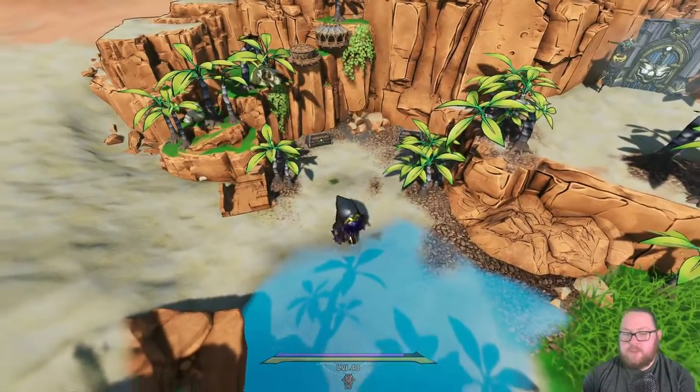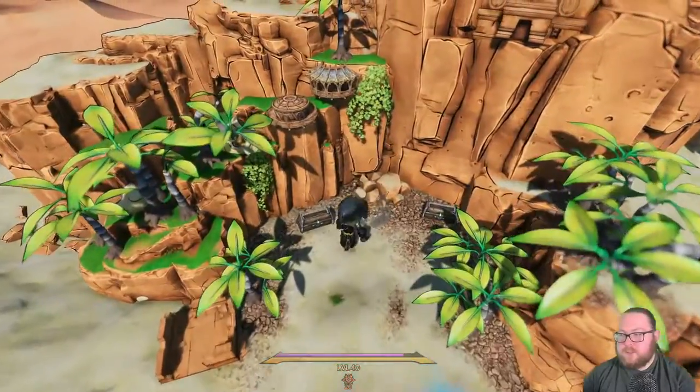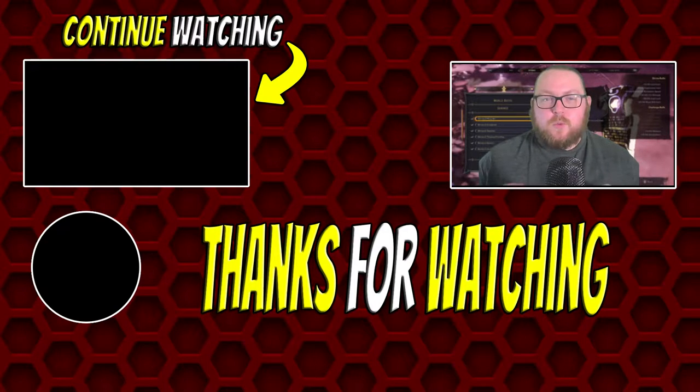The final shrine piece is right over here in this little area. There will be some stuff blocking it and an NPC that needs a side quest completed — complete that side quest and then you'll be able to gain access. Take it back to the shrine and you'll get your 10 percent moon orb gain.